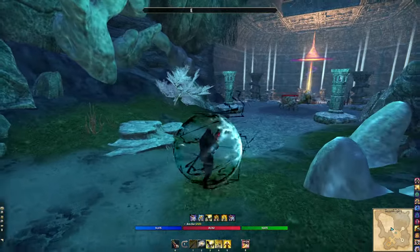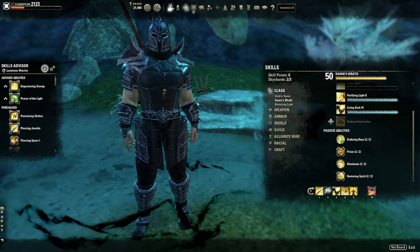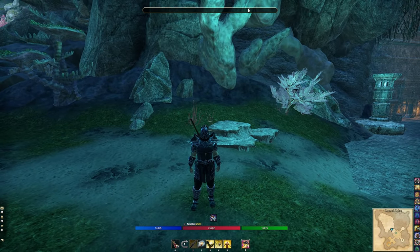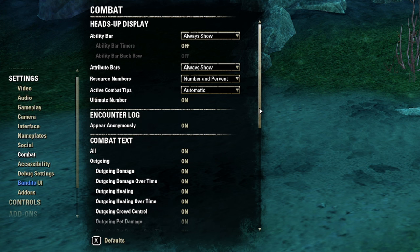Knowing your ultimate count also tells you how close you are to an 'oh crap' defensive ultimate to survive. The two things I look at at all times are my ultimate and my potions. I never want to die with a potion or ultimate available — those are last resorts for surviving. When I come back from a death I ask: was my potion on cooldown? Was my ultimate used? If the answer to either is no, I failed.